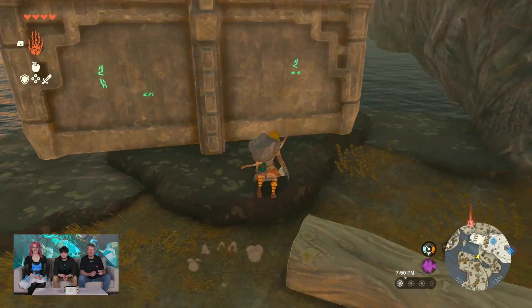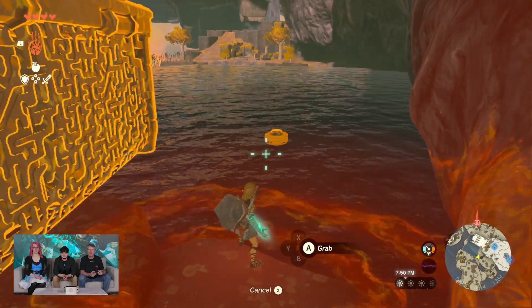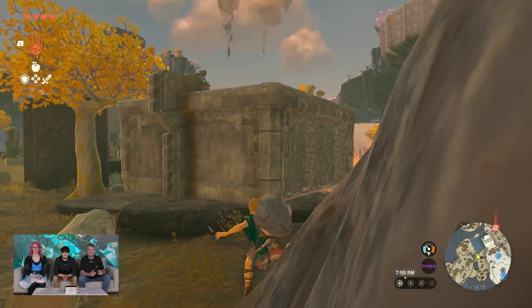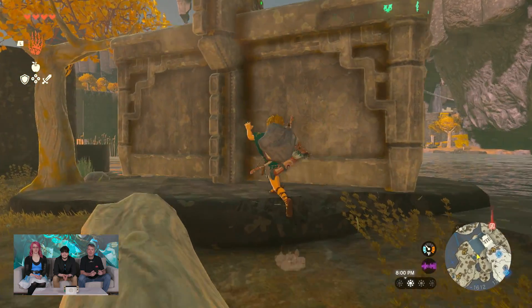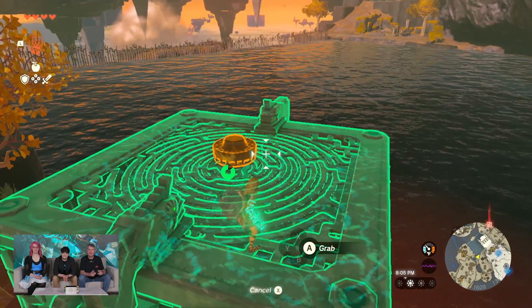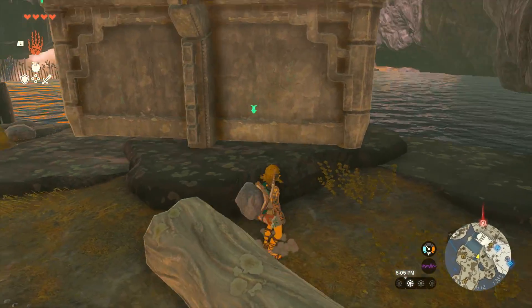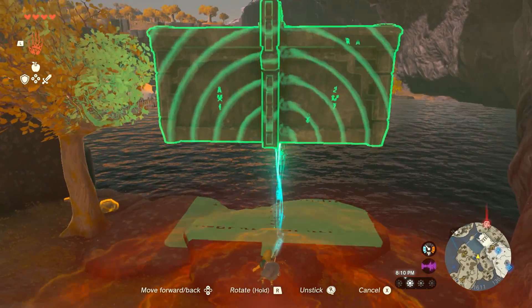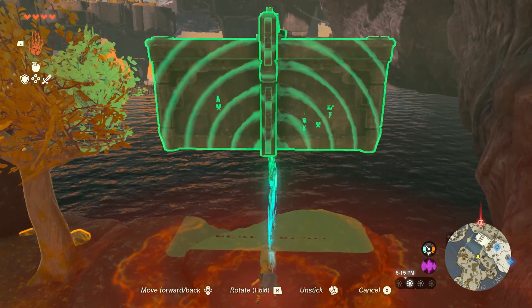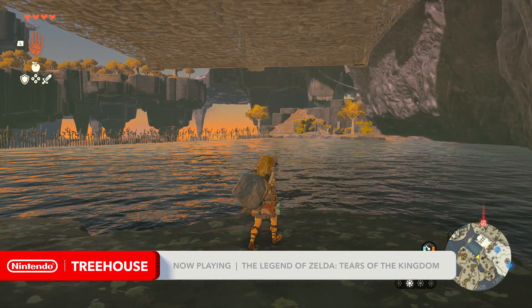But that's the thing with Ultra Hand too — I can just grab it from the bottom of the water. We might want to stick it on top. So if I'm getting this right, I want to get some verticality out of this thing. You don't want to build a regular ship — you want to build a skyship kind of situation. Since that's too high for me to jump up, I'm just going to use Ascend and then switch over to Ultra Hand to grab the fan and manipulate this.